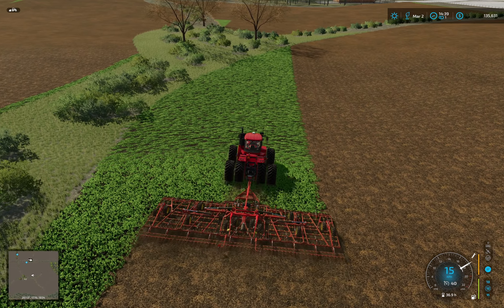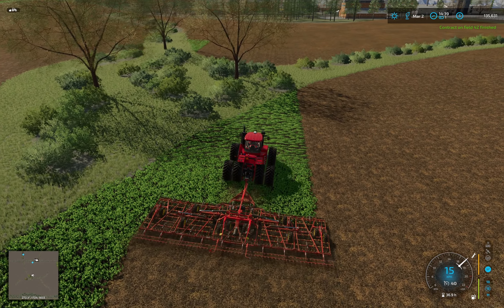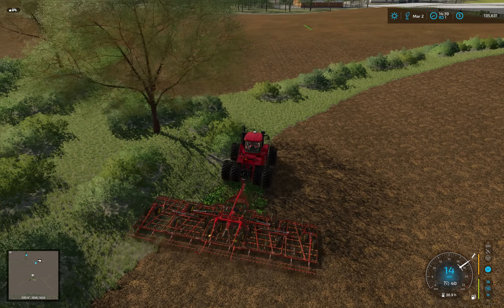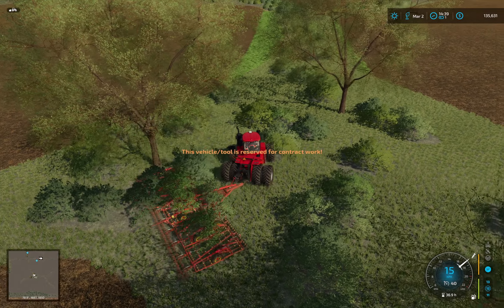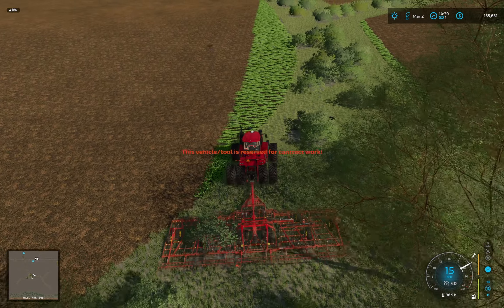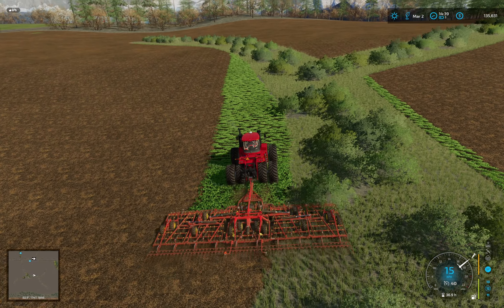The two big silage bunkers on the farm: one is set to accept whole crop, and as I tested it, it did accept the maize — so that's one bunker. The other bunker I couldn't get to accept anything except alfalfa hay. So those are the two bunkers, and then we would need a place for grass silage. I think we could bale the grass silage and do it that way.